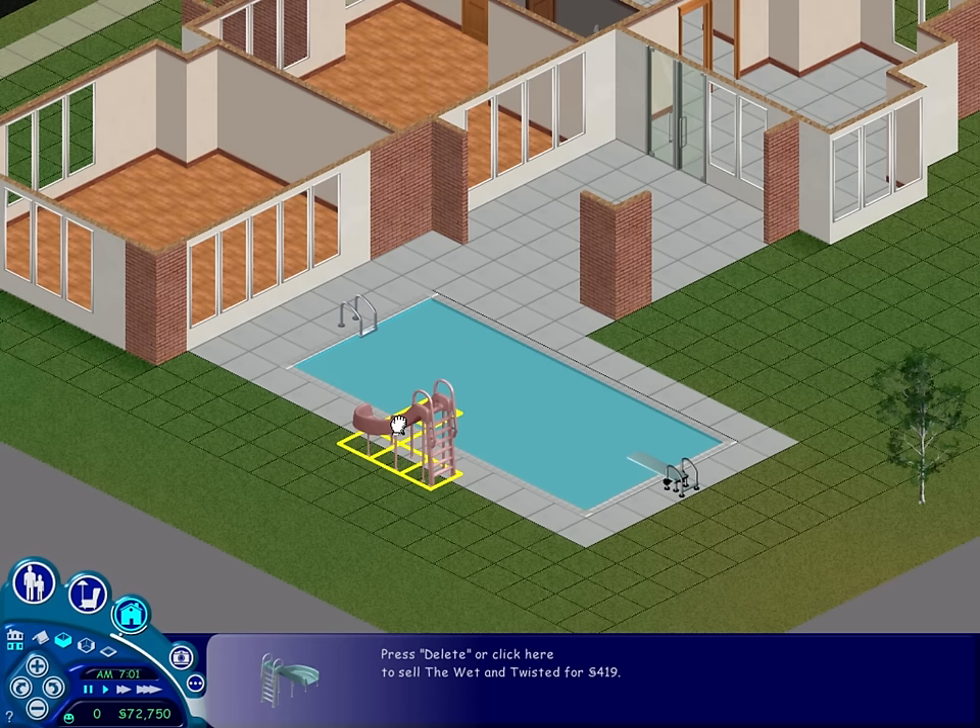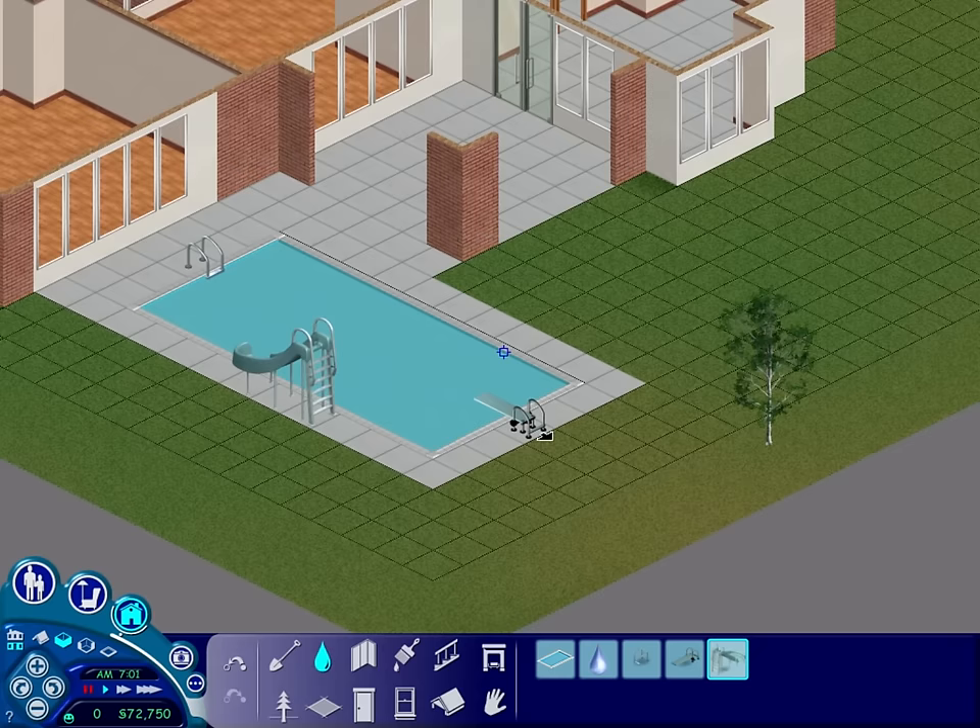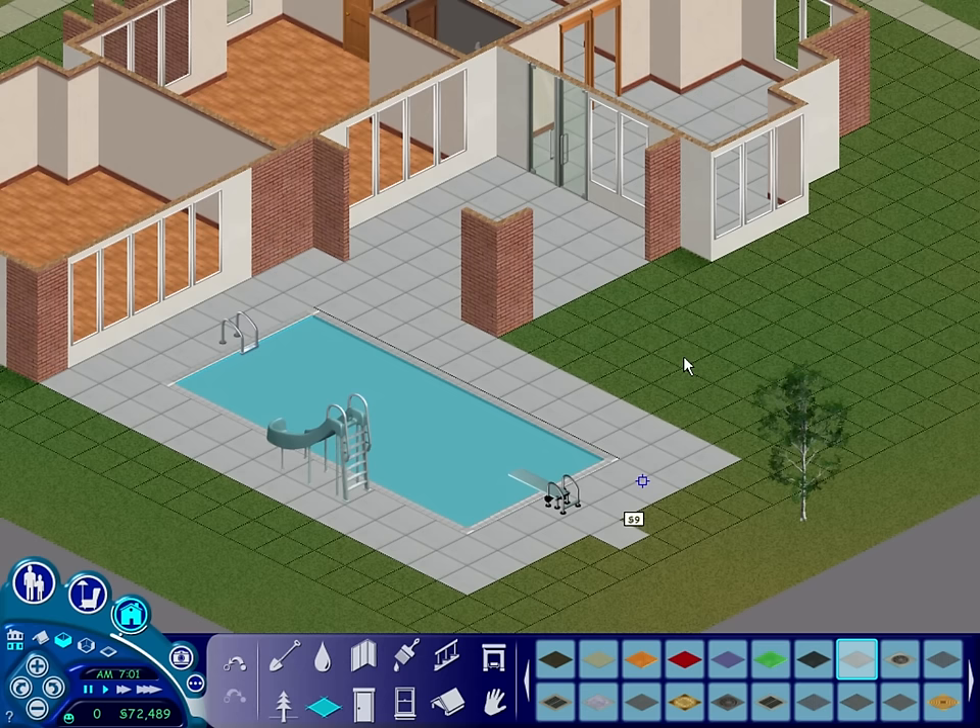I don't think any other Sims game would let you put slides this freely. Is that in the middle? One, two, three, four... One, two, three — oh, it's as close as it's going to be to the middle, so good enough. That's a pretty cool pool — one cool pool point for me! Might actually put that double border around again. That's good.